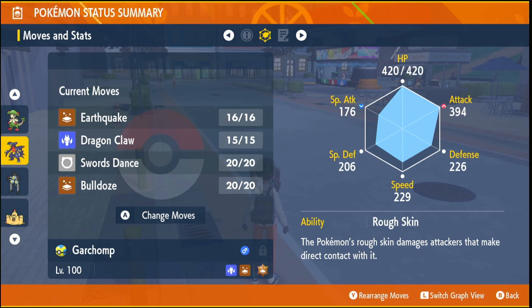The ability doesn't matter too much. Mine had Rough Skin so I kept Rough Skin because you're not going to be in that many fights with sandstorm, but if you want to use the sandstorm ability you can do.